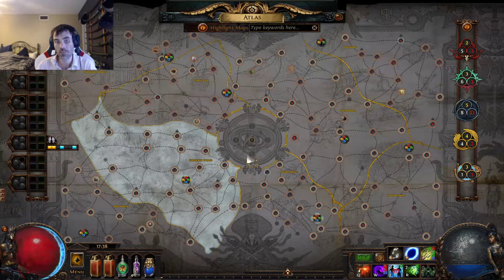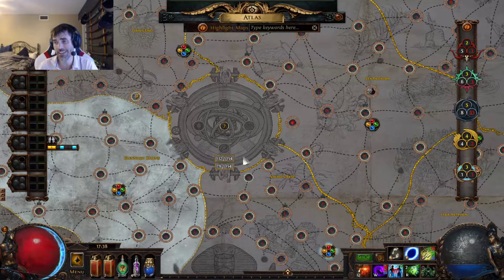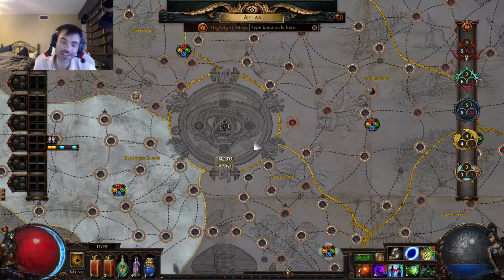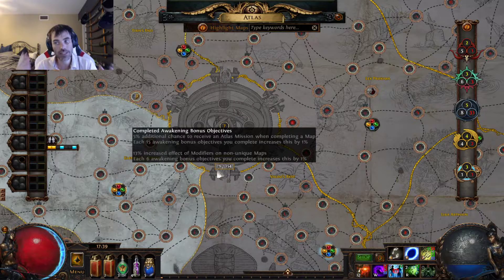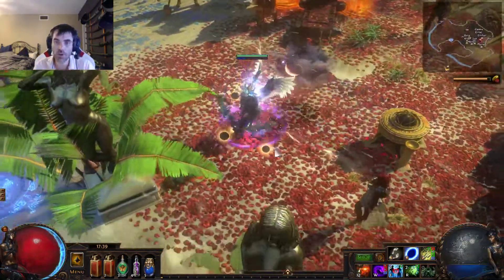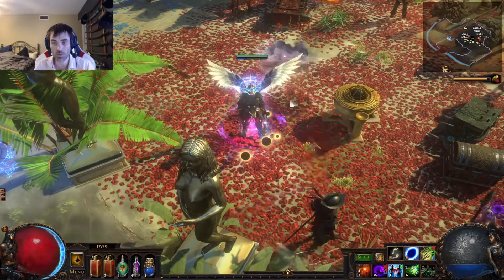Map completion is a big deal because as we scale these up, we get more map drops. Obviously the higher the Awakener level - I'm on my last watchstone for this, so I'll have Awakener 8. I kind of messed up in one of my runs and spawned in the wrong place, so I've done five series and I'm on Awakener 7. Once you get to a pretty good completion, you're not going to have any issues with maps. Maps will start piling up - the more I play, the more maps I'm going to get. If I get a map I need completion for, I'm immediately going to run it, because higher completion means more maps and more rewards from the bonuses.